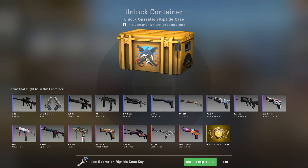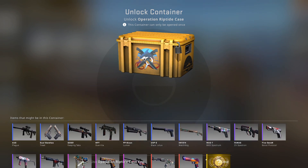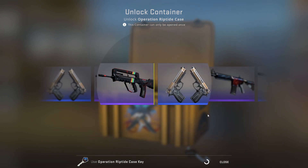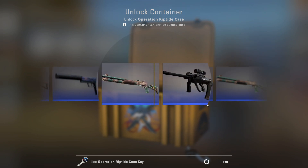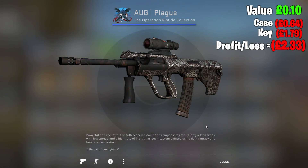I'm opening a CS:GO case every single day — today is day number 96 and we're going to be opening up the Riptide case. It's still relatively new so we're going to keep doing a few of these. Our last one was really good, so we'll see if we can improve on it, maybe get one of those new knives. A bit much to ask, but we're going to hope for the best.